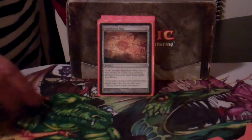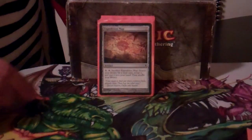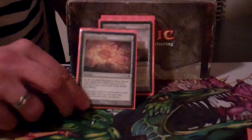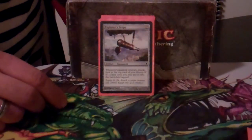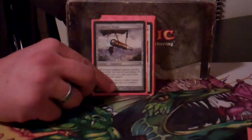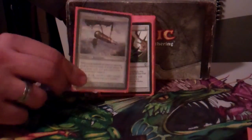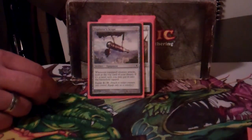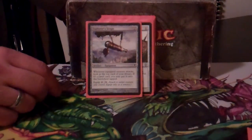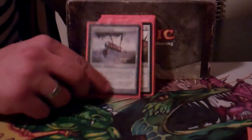Now the spells and artifacts. Expedition Map usually goes to find Thawing Glaciers right away, or if you have Urborg, go get Coffers or Dust Bowl — whatever fits the game. Explorer's Scope is nice for getting lands out, especially since you're always turning guys sideways into the red zone. It's even better with Sensei's Divining Top.